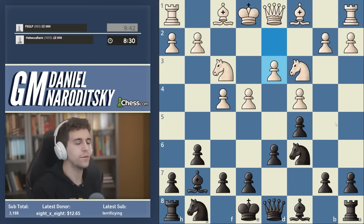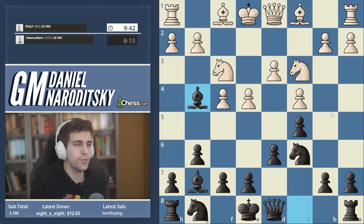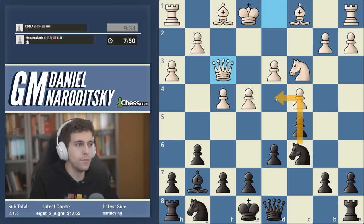D3. We can play knight f6 and continue development, but if we try to play this as thematically as possible, we really want to fight for the d4 square as concretely as possible. The way to do that is to bring the bishop to g4 and potentially give it up for the knight. This violates the opening principle of not moving the same piece more than once, but clearly this is not the kind of position where that principle is going to be that important. White is not rushing to develop — we can definitely afford to violate this principle for the very important cause of cementing our control of d4.